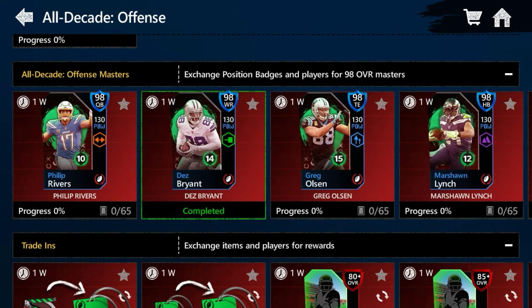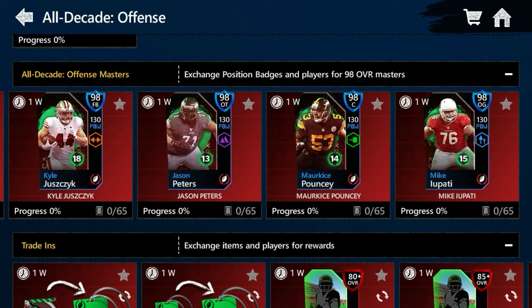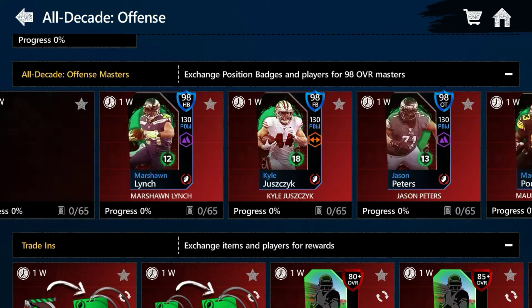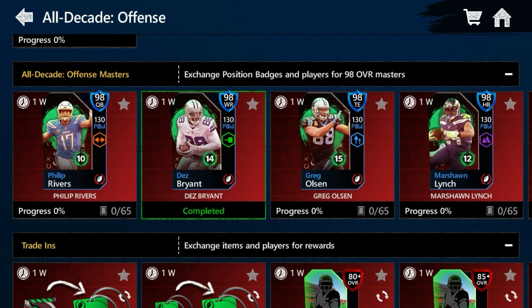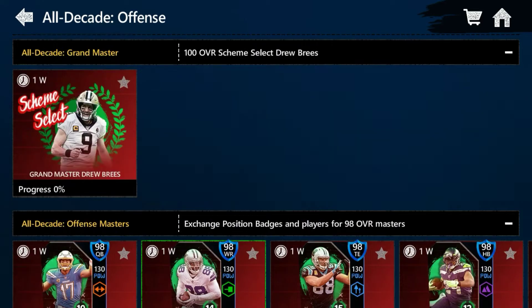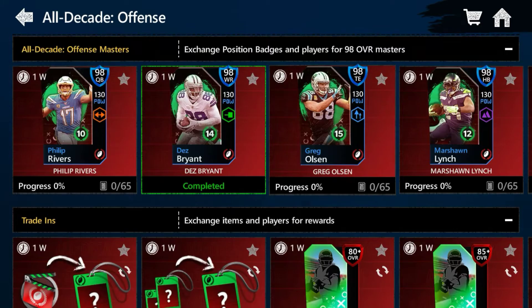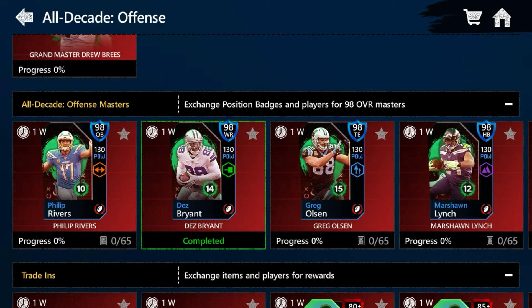I would recommend not getting any of these: a fullback, defensive tackle, center, and defensive guard — because they're not the main important ones. Philip Rivers, that's Brian, Greg Olsen, Marshawn Lynch — those are the four important ones I feel you should get. But it's your choice, you could pick any four players out of this.